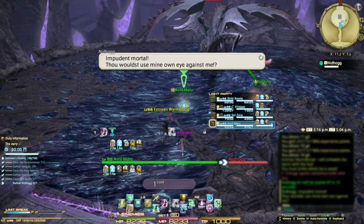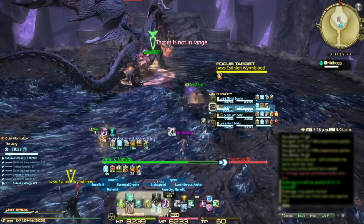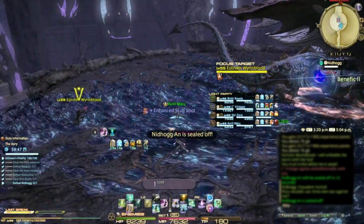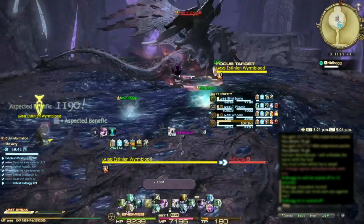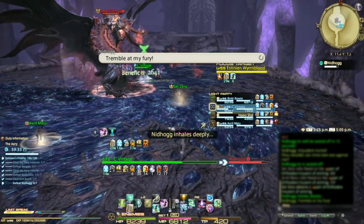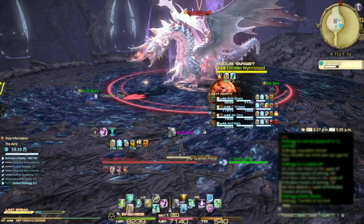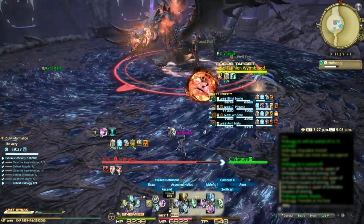Healers, start the fight by focus targeting Astinian to keep an eye on his health and buffs — it's your job to keep him healed. Stoneskin and regen make this pretty easy. You're going to have to stay between him and your tank. He'll target randos to spew fireballs at, so don't stand near Astinian. Spread out, and if he faces you, just move over to avoid it.